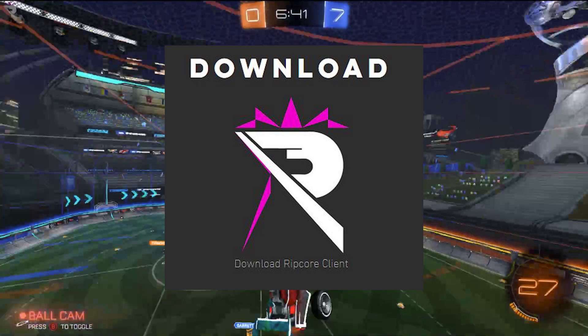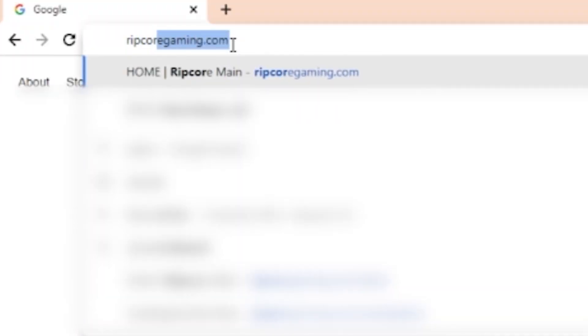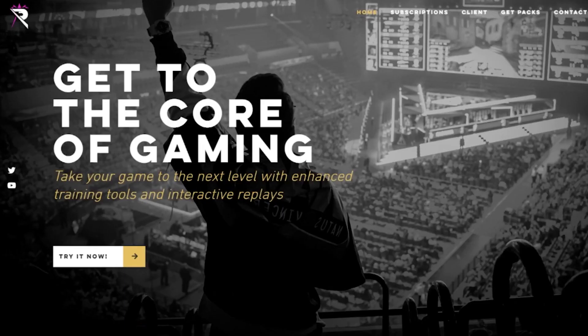Today I'm going to show you step-by-step how to download, install, and start using Ripcore so you can play alongside absolute legends like Squishy Buffins, Garrett G, KDOP, and of course Fireburner. So first, let's head over to ripcoregaming.com, and this is what you should see on the homepage.